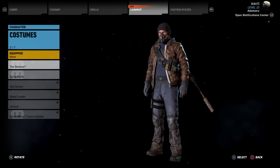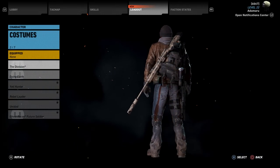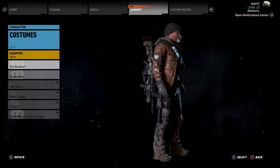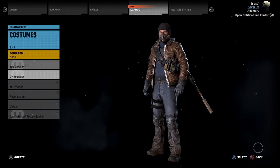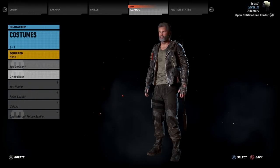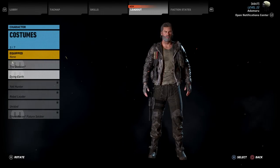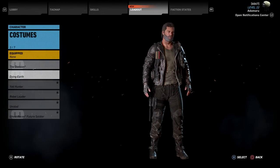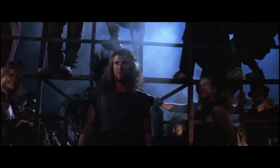There are a few unlockable costumes which are arguably easter eggs too. The first is from another Tom Clancy game, The Division, and I'm expecting other Ubisoft costumes to be added over time. The second is called Dying Earth, which I believe is a nod to Mad Max. If you don't know who Max is, I demand you go back and watch Mad Max Beyond Thunderdome — it's easily the best in the series, and came at a time where films could be ridiculous and still be loved. It's also before Mel Gibson went a bit, you know, weird.